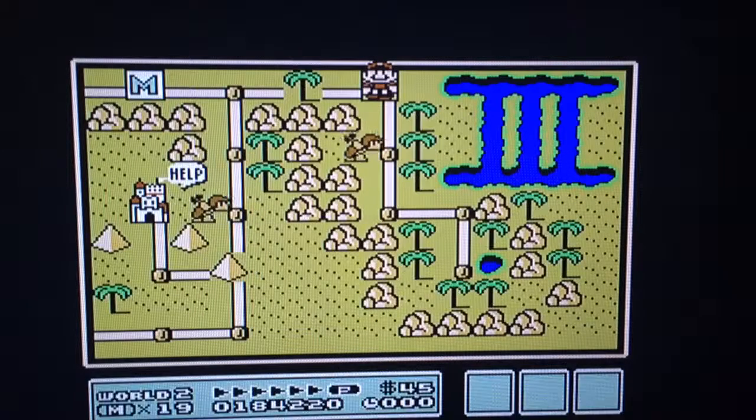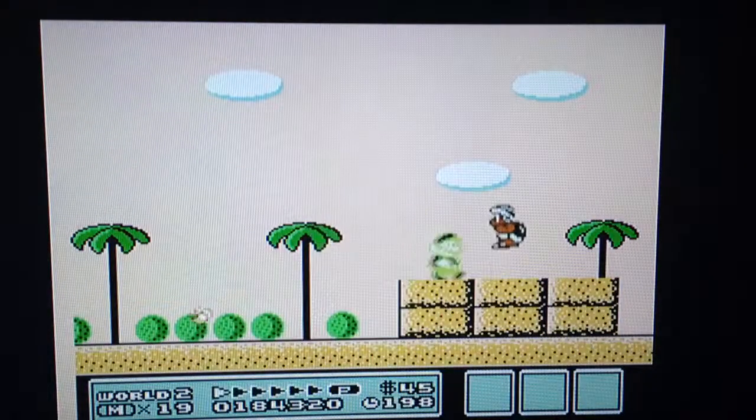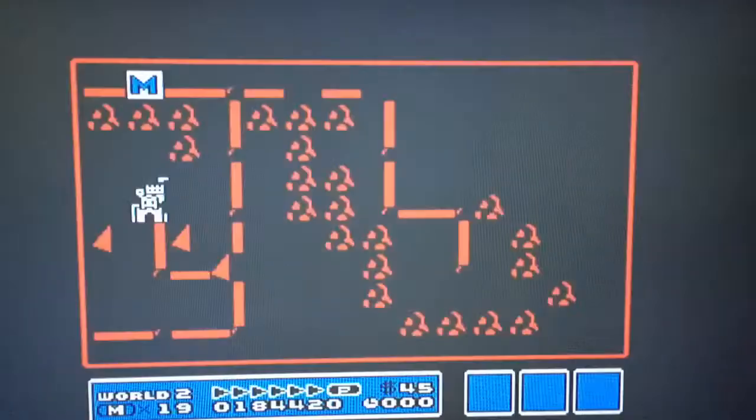We'll skip ahead past that mushroom hut and go to this special hammer bros battle where they spit fireballs. I used the star to make it a lot easier, and there it is — the third warp whistle.